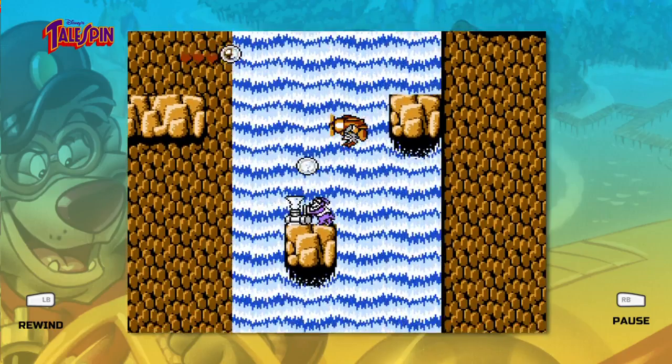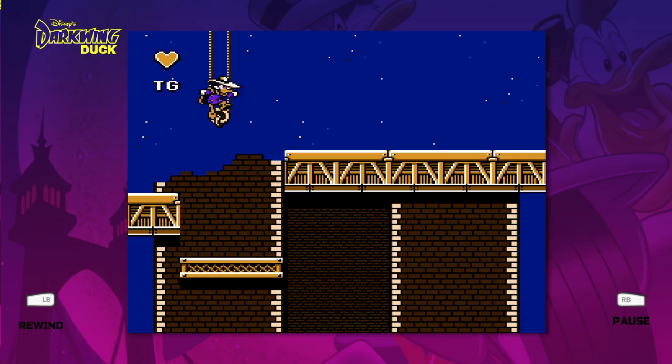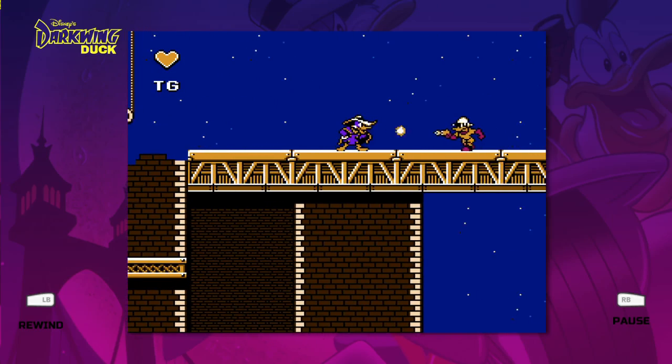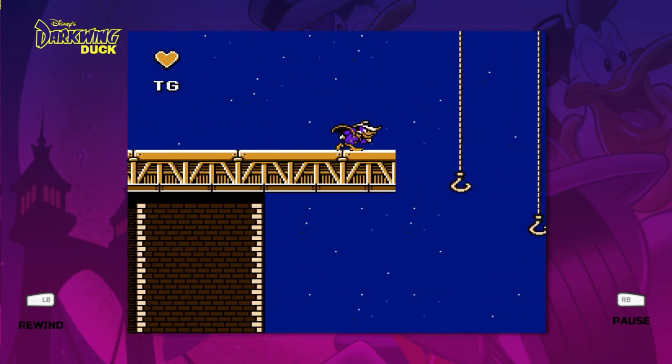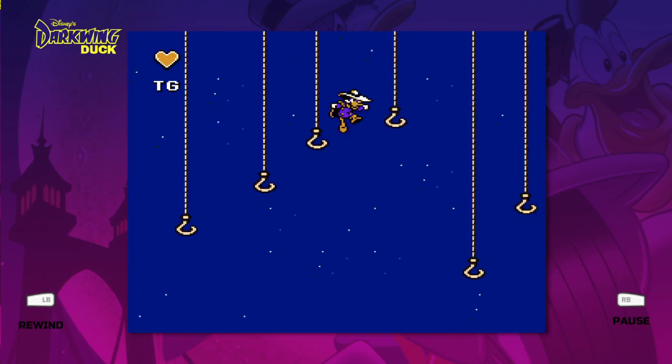Tailspin has a neat reverse direction mechanic, but firing up and down diagonally is a little too finicky. Darkwing Duck is a breath of fresh air — it's like Mega Man with a ledge grab, and the levels seem to be built around this mechanic, making for some really fun platforming.